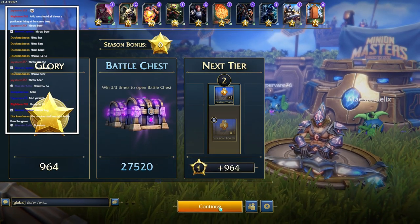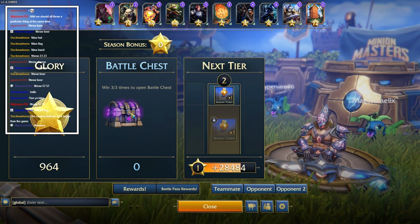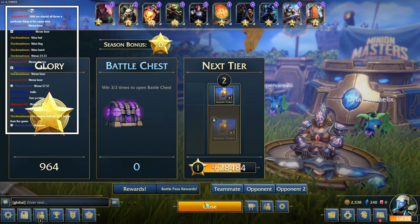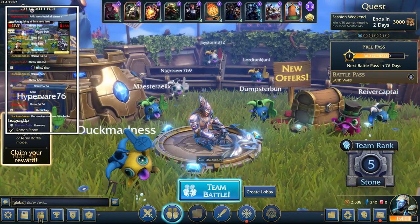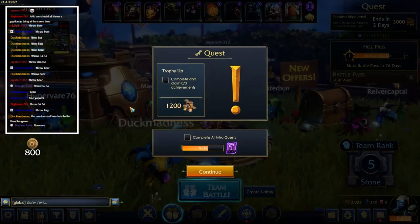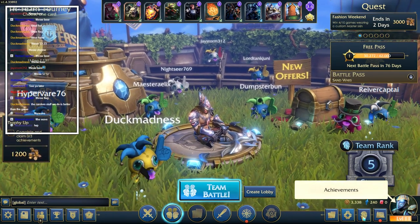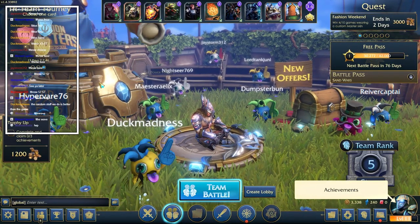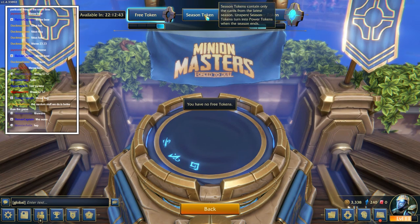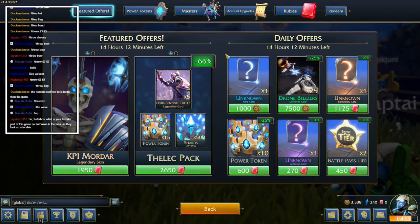We got some things - awesome. Open a battle chest - starter pack, one time deal, includes one legendary card. No, go away money. Oh hi Duck, how are you? Let's claim our reward. Achievements - I haven't earned any other things yet. Let's check the shop - I do have the gold for more power tokens. I have 240 shards - definitely not enough to buy any of these minions. They're 500 shards each.